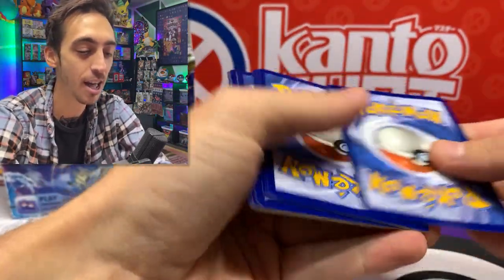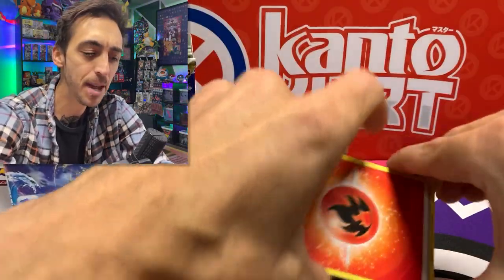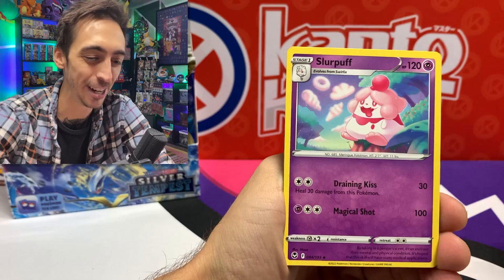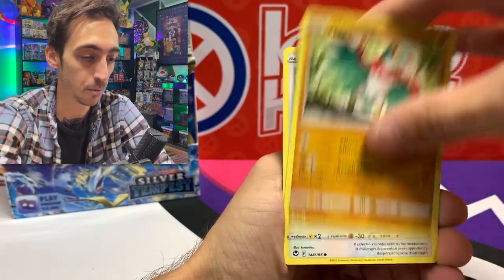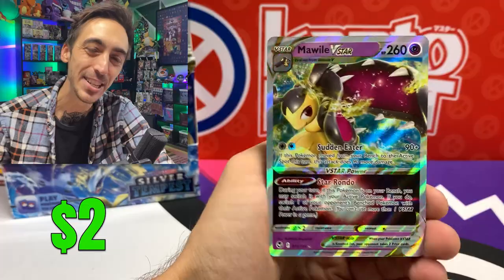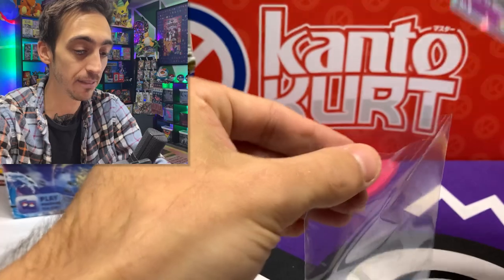Another code card — nothing so far from that first pack. Let's see if we can get some early pack magic. We've got Hawlucha, Rufflet, Rotom, and there we go — Mawile V-Star going into the binder! First hit from this booster box. Let's drop the Mawile V into a sleeve.